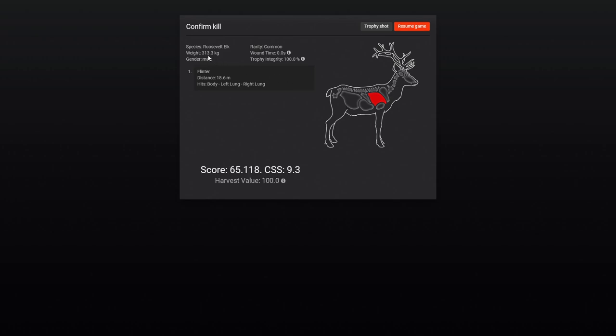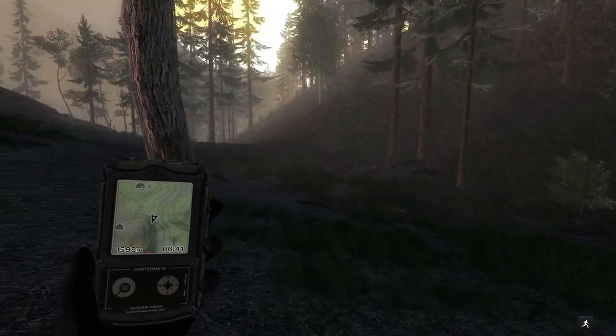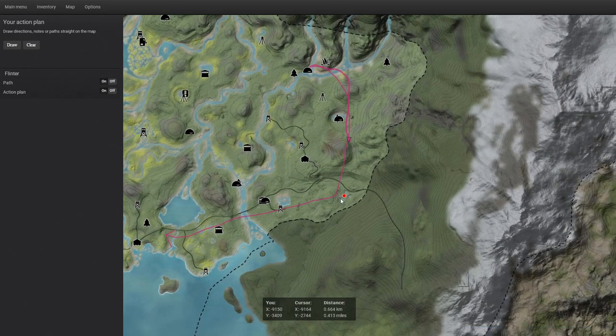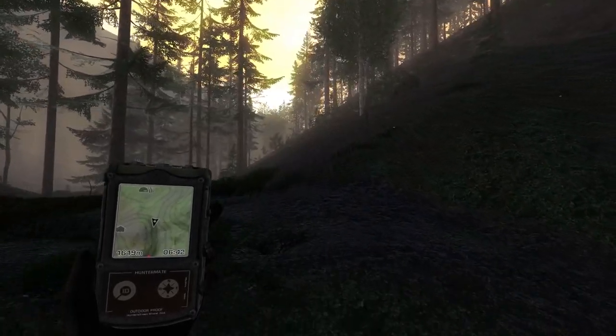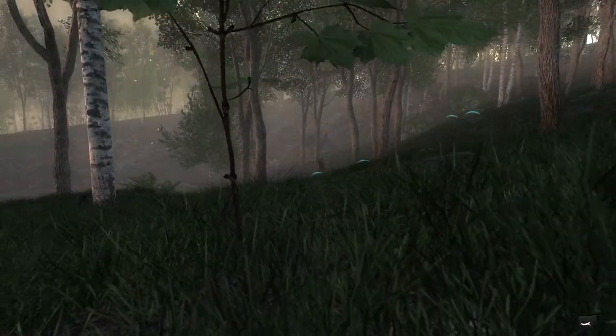313 kg - I think 300 is minimum for a bull - and a 65 score. We might not shoot anything this entire hunt that scores that low, including the deer species. We'll keep heading down towards these couple of lakes because every time I've gone down there lately, there's been at least a whitetail buck or a bull elk. Right on schedule, we've got a group of bulls coming in at these lakes.